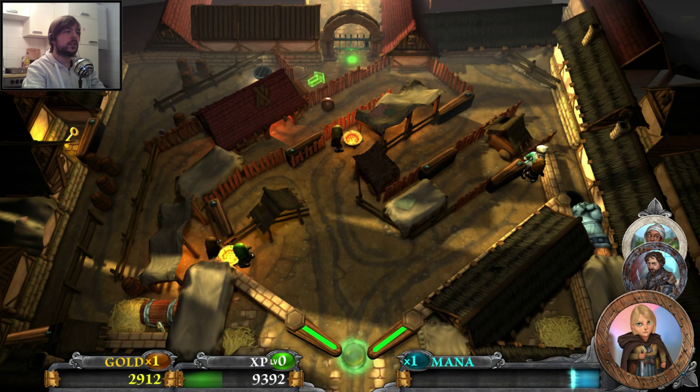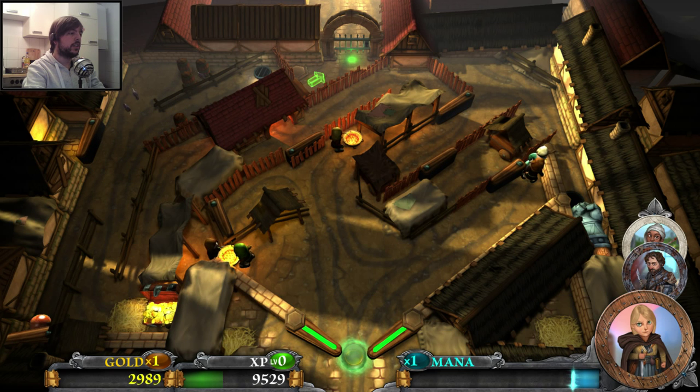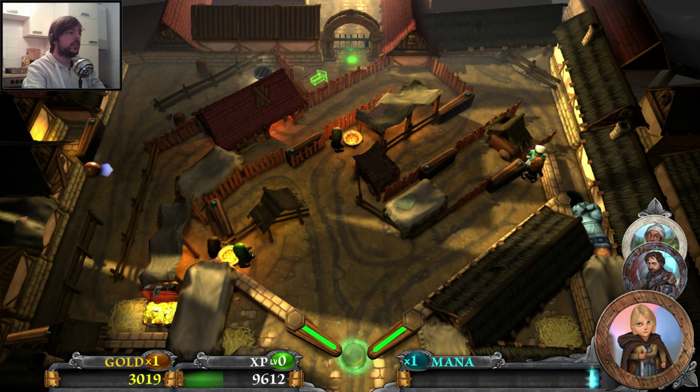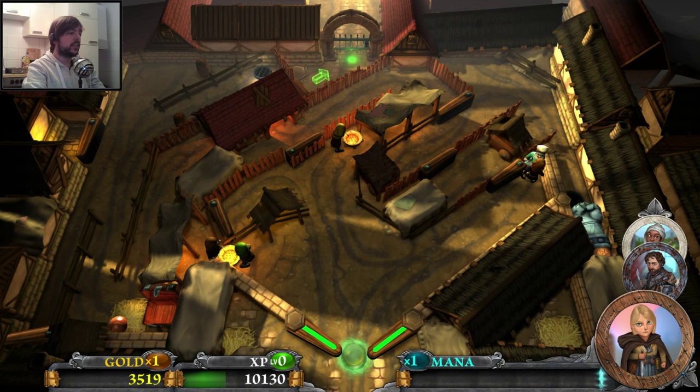I guess through there. There's a chest — where's the key? Oh, the key is to the left. I use the S and K buttons to move the ball around and try to get the key. The red vermin drain party mana — those things will drain your mana — but it's not too big a deal for this level. We got the chest: a sidearm for the knight with increased critical and parry ability.